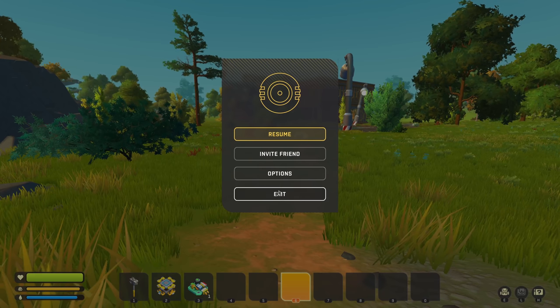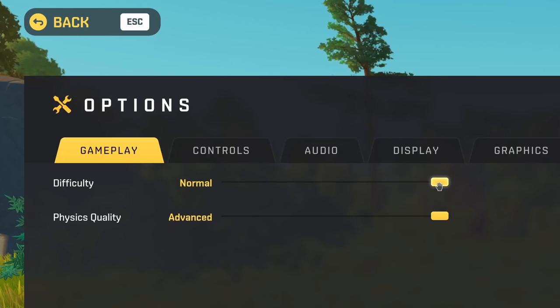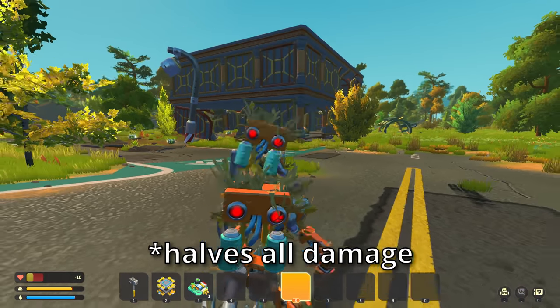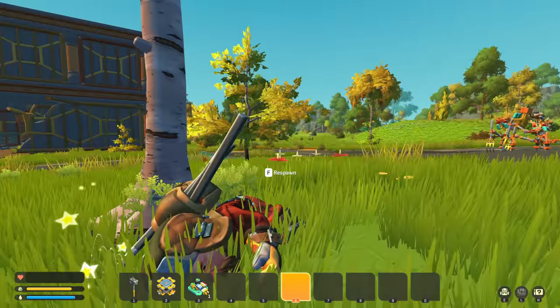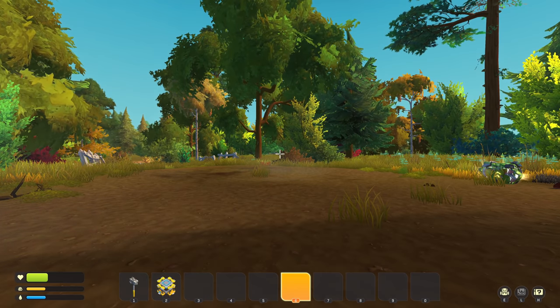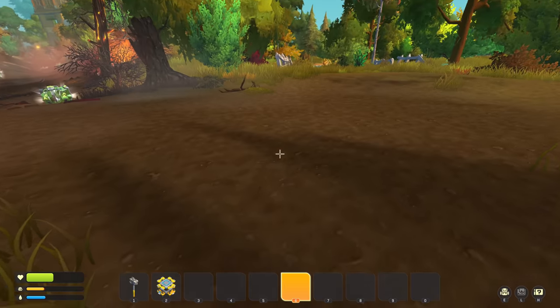In survival, we've got a new difficulty slider which we can set to easy, which seems to halve the damage we take from bots, as Jonathan Raymaker showed. The game also now fades to black when we respawn. I should have added the 'You Died' screen from Dark Souls.